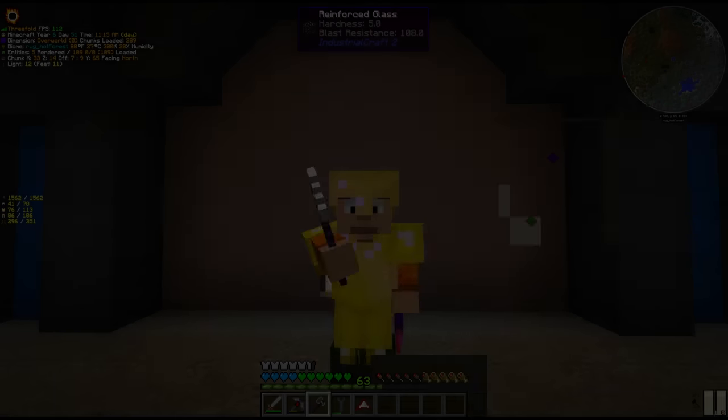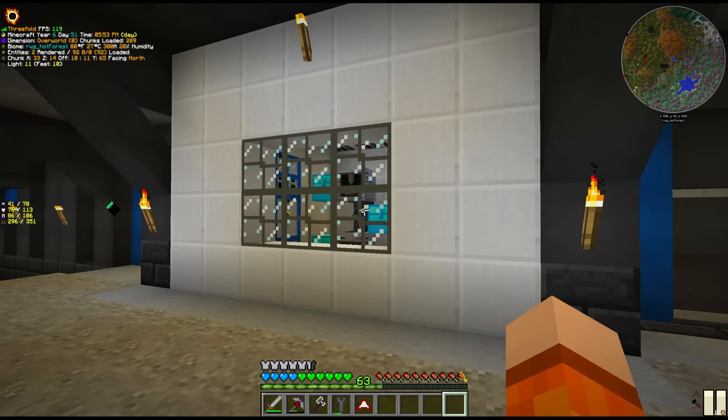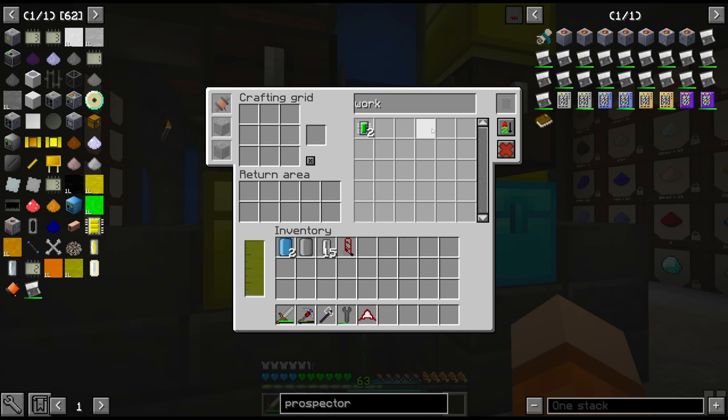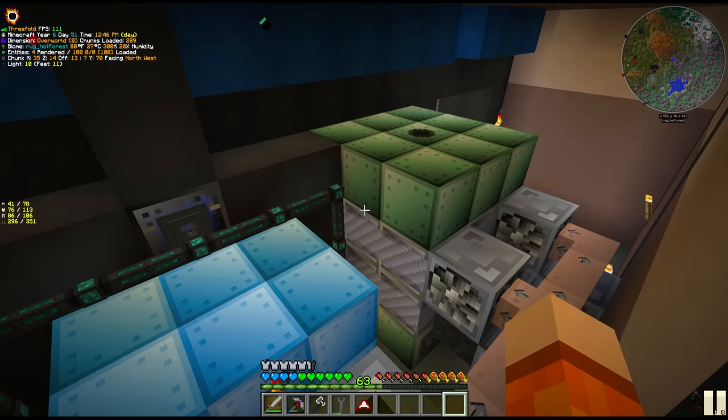Hello everyone, welcome back to New Horizons. We have been rapidly increasing our technology levels — we got a few more HV machines. We also successfully operated our clean room, crafting up the first of the EV circuits, the workstations. That allowed us to invest in the vacuum freezer and then get a double set of nichrome coils for the blast furnace, one running at HV and the other running at EV.